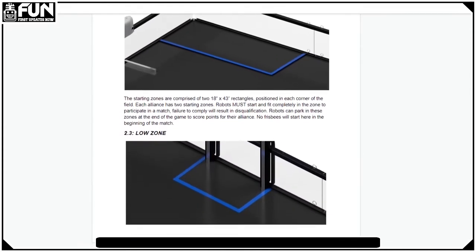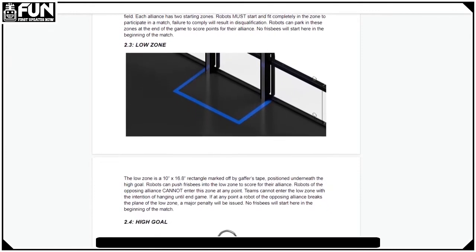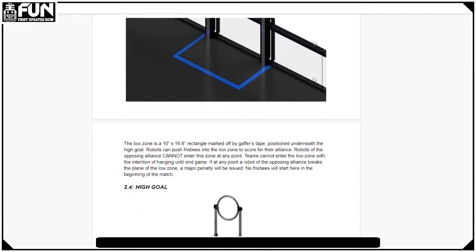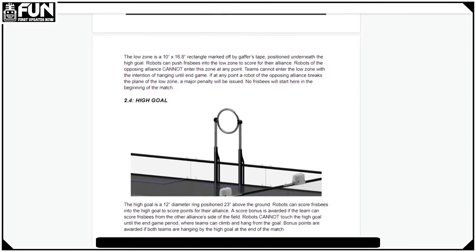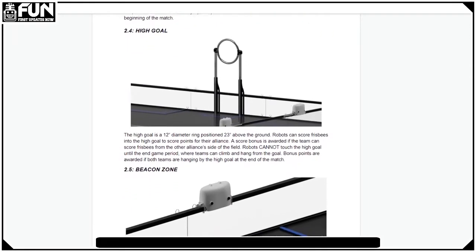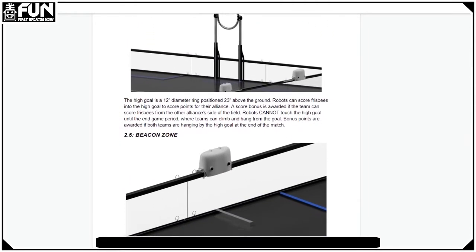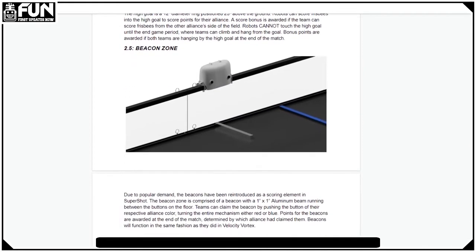So this year's game, Super Shot, is played on a normal FTC field — a 12-foot by 12-foot foam tile field with one-foot tall walls. To score points this year, robots must collect Frisbees and score them into the low-goal and high-goal, claim beacons, and hang at the end of the match. Teams are awarded more points from scoring Frisbees from halfway across the field.